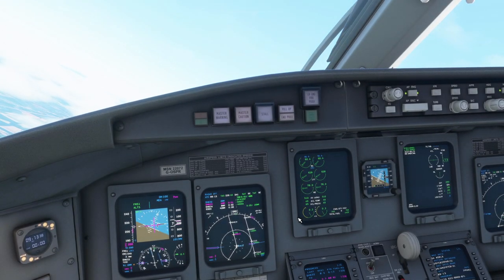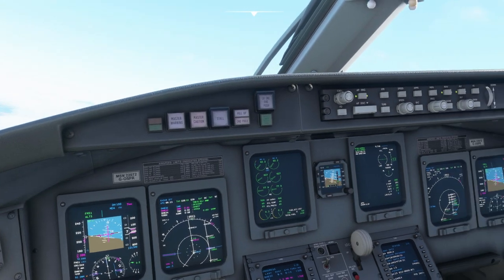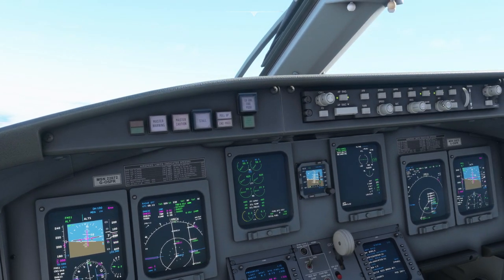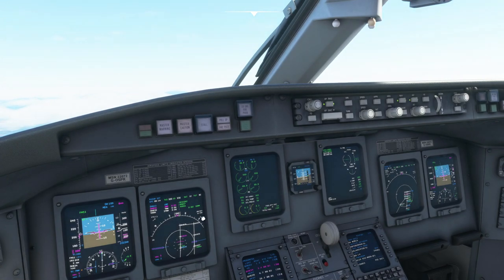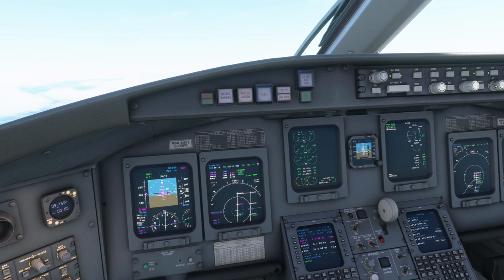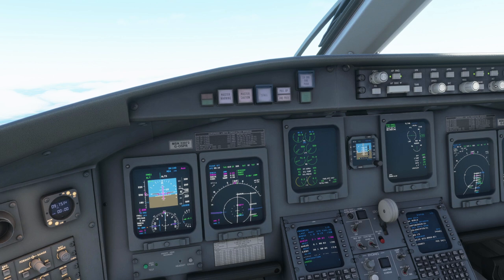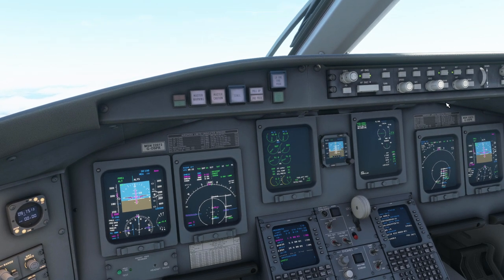Remember to recentre the heading bug. We'll descend down to 6000 feet. We can leave it on nav mode, but let's say we've been given vectors by ATC: 'Osprey 165, descend 4000 feet and turn right heading 150.'